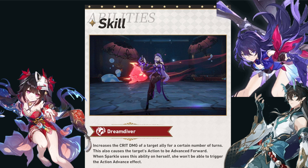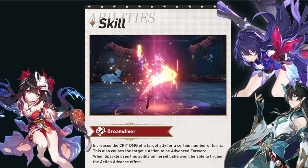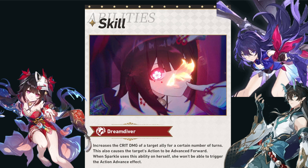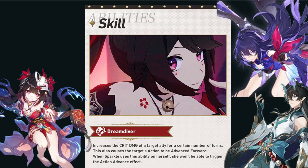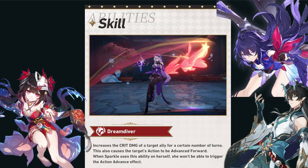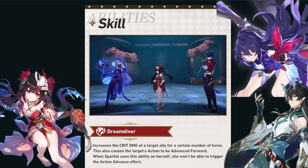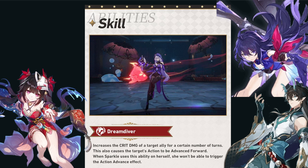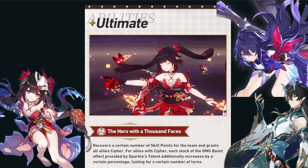For her skill, she increases the crit damage of a target ally for a certain number of turns, and this also causes the target's action to be advanced forward. When she uses this ability on herself, she will not be able to trigger the action advance effect. It has a similar effect to Bronya's skill; however, the major difference is that her crit damage boost lasts for multiple turns compared to Bronya's one-turn boost, and her action advance forward is not 100% like it is for Bronya. So there is still a give and take — Bronya will still have a place on certain teams while Sparkle will benefit other teams over Bronya.